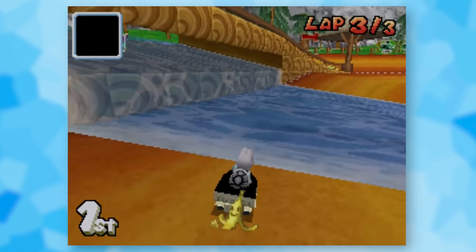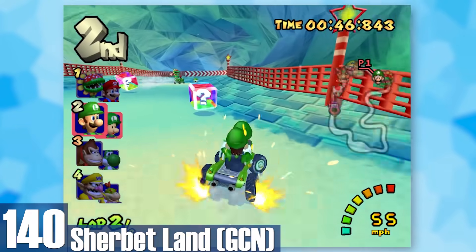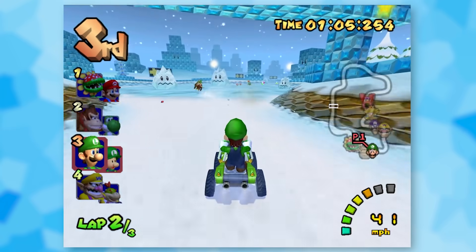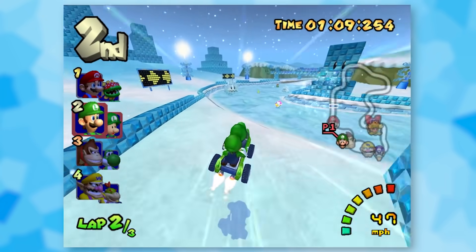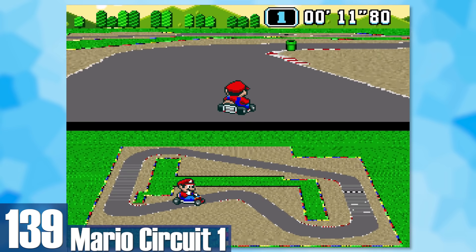140: GameCube Sherbet Land. I don't necessarily hate ice levels — sometimes they can be a lot of fun — but the degree of slipperiness in GameCube Sherbet Land is borderline unplayable. I like Double Dash's touchy controls, but avoiding the freezies at the end is a goddamn event when it shouldn't be. 139: Mario Circuit 1. The very first Mario Kart track. It's a classic but it's also the most basic and bland — memorable and lame sums it up.